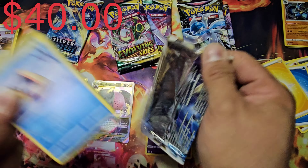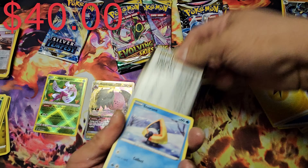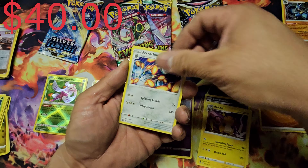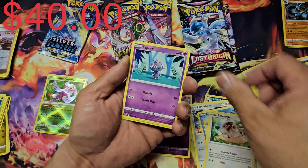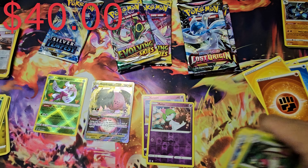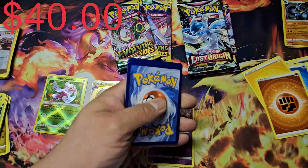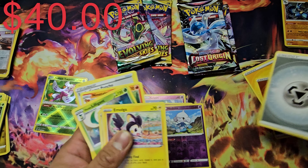Third Silver Tempest pack — come on, Sammystown, pull through! Got Honchkrow, Raichu, Feraligatr, Pharaoh Fern, Smeargle, Espurr, reverse Ralts, and our rare is Marshadow — nothing special there. Last Silver Tempest pack — going to find that Lugia right here. But no, we get a white coat card. That's it for Silver Tempest — nothing good from the last two packs either.